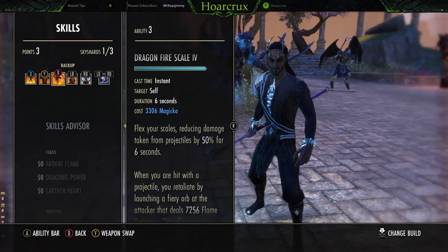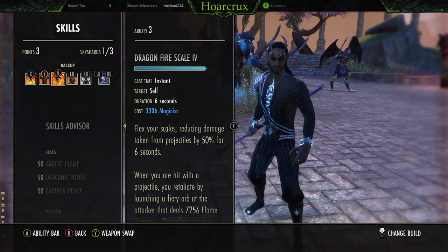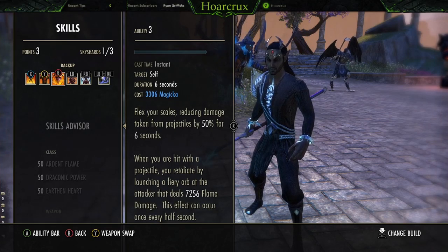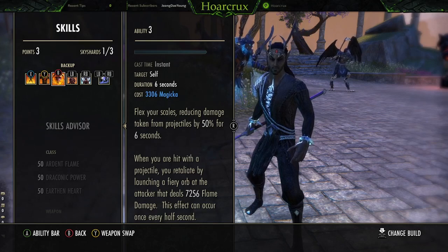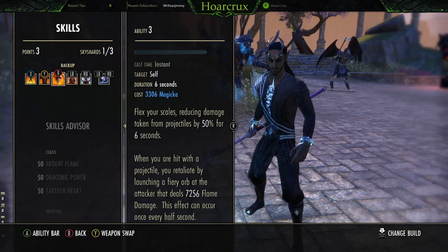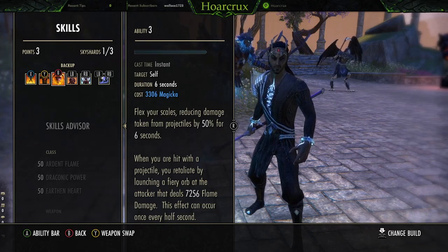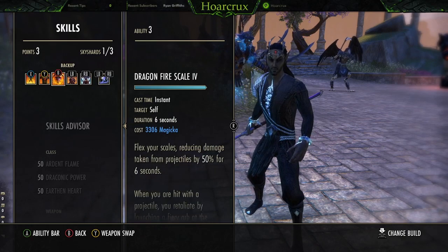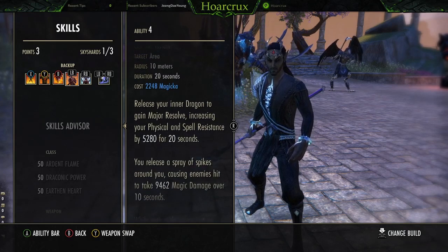A lot of DKs don't run Wings and I just don't understand it. Wings mitigates all projectiles by 50%, plus it shoots an orb that does as much damage as a Flames of Oblivion proc — but instead of every 5 seconds it fires every half-second. So in the time Flames of Oblivion procs once, you could have 10 of these orbs fire. It helps soften up opponents, especially snipe spammers trying to gank you — they shoot two or three times and they're already down to half health, then you leap them and whip them. Game over.